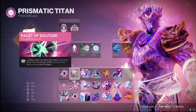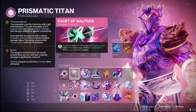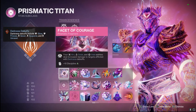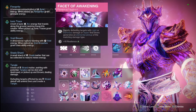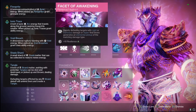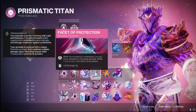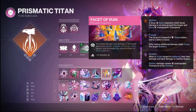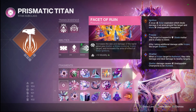We also got Facet of Solitude — landing precision hits emits a severing blast from the target, and transcendence severs with a bigger blast. We're going to be using Outbreak Perfected, so we get that severing to proc Facet of Courage. Facet of Awakening: rapidly defeating targets with light or darkness generates elemental pickups of the matching type, so lots of fire sprites and tangles being spread around. Facet of Protection brings reduced incoming damage to help us stay alive, and Facet of Ruin gives increased shatter on stasis crystals from the diamond lance and frozen targets, as well as boosting our solar ignitions from consecration and scorch from our barricade.